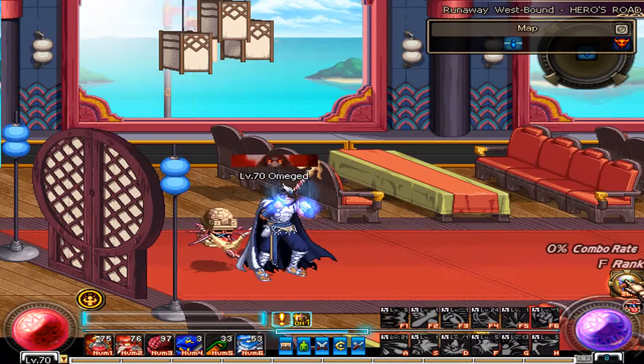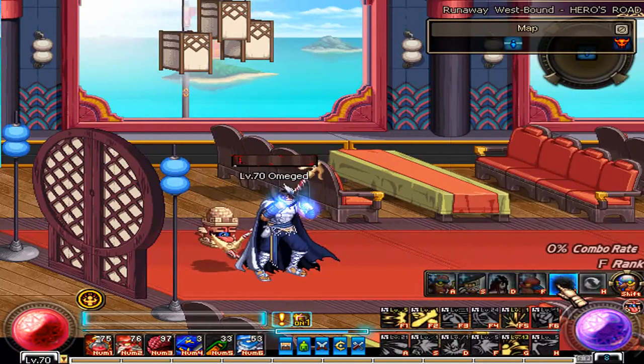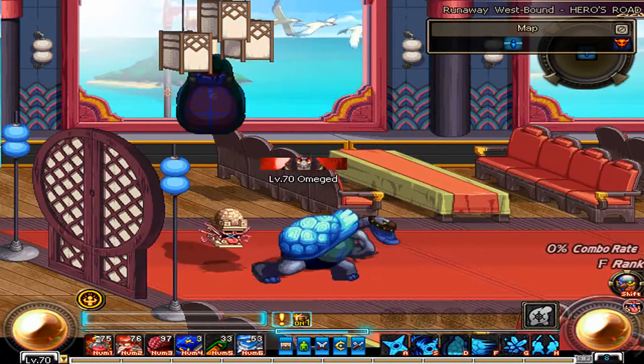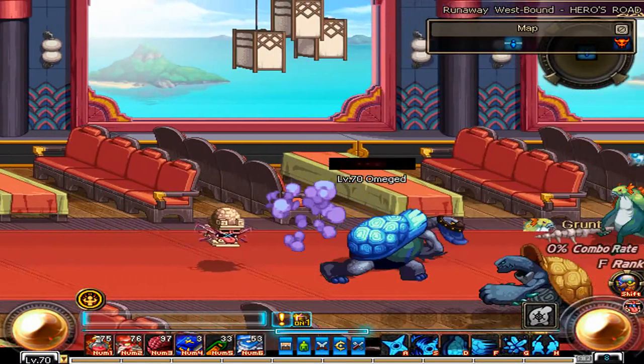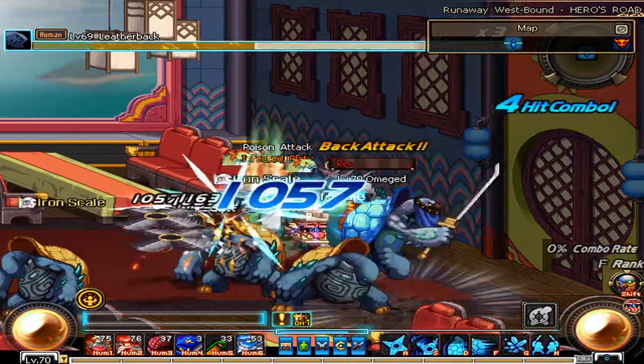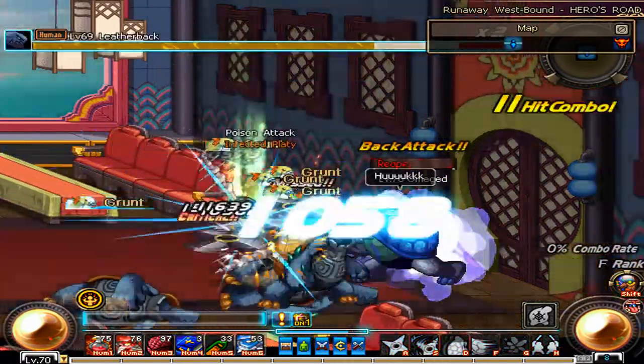Hey, this is Vince Omega, and in this video I'm going to show you how the Masked Morisame works. Masked Morisame has six attacks — well, the privilege is seven — but he has six main attacks that he can use on the hot skill key bar.